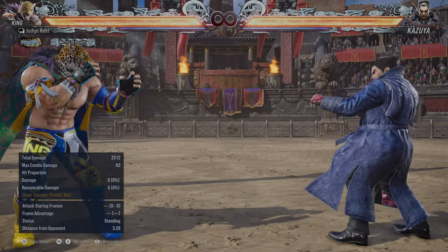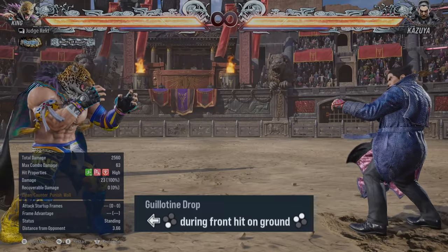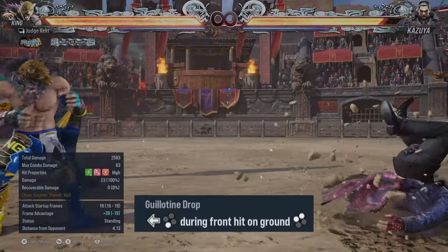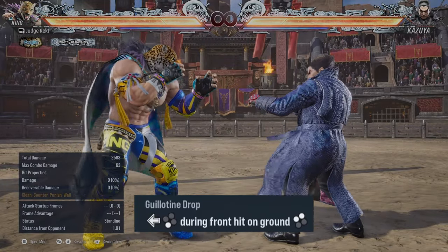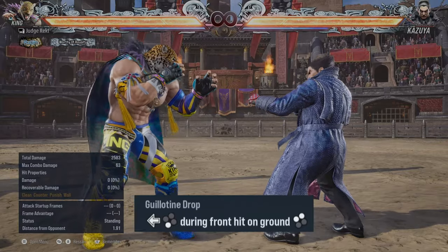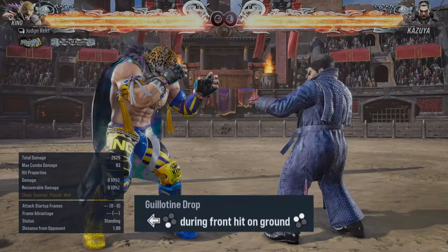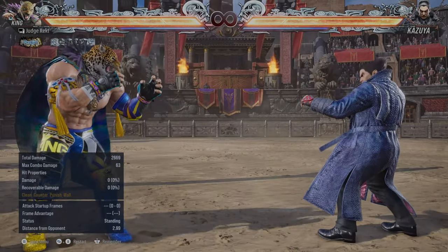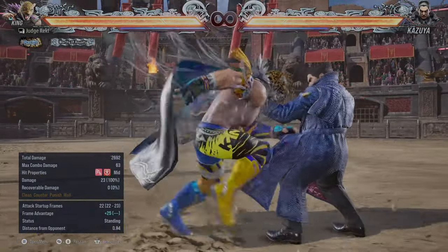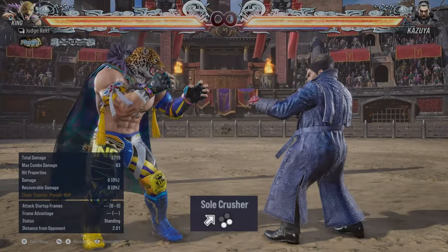Moving on to armored moves. Back 3 is a very good armored keep-out move. You can just armor through people if they are very aggressive on you, and if you press 1+2 fast enough you will convert into the leg drop — that's good damage. Use this to get them off you and reset neutral if people are very aggressive.